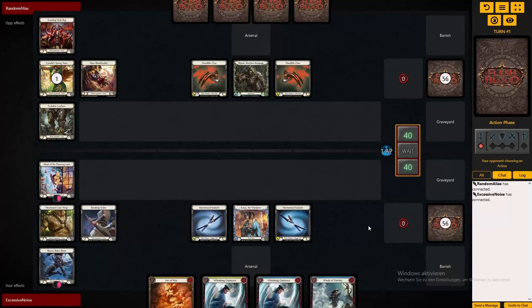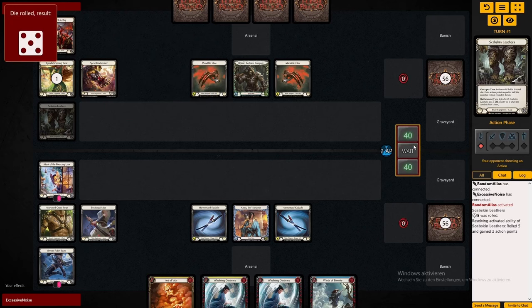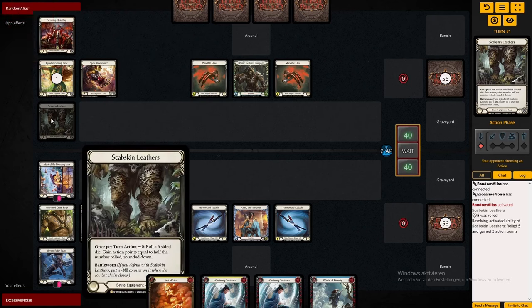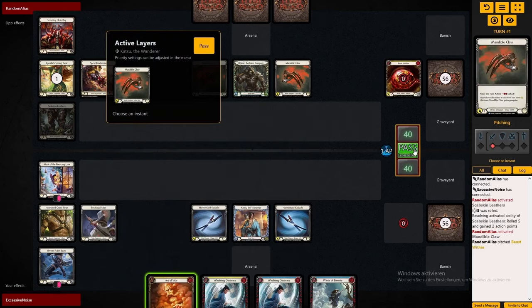Hello there, welcome. Today we're having a look at how to use Mask of the Pouncing Lynx correctly. For that I am loading up an aggro Katsu list that you will also find in the description — a very strong one that I'm currently playing in Classic Constructed.